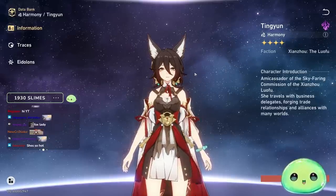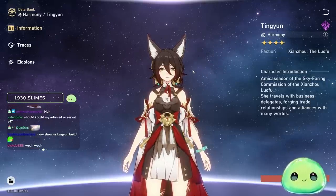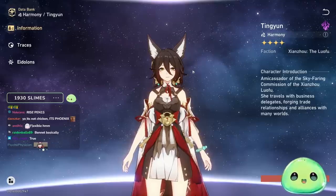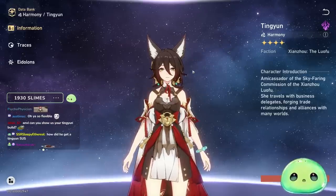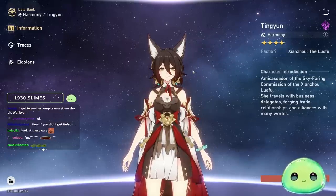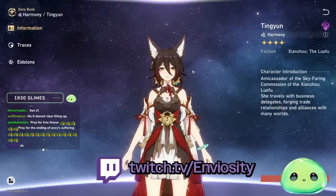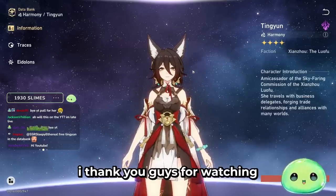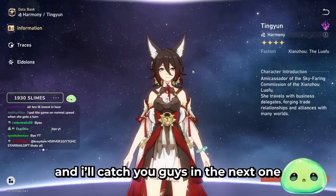Any team comp works with Tingyun. She's a very good character, easy to build, traces are all good, Eidolons are all good — I can't really say anything bad about her. If you got her, please invest in her. That's my Tingyun build guide. Hopefully this clears up any questions for those of you getting Tingyun for the first time. If you have more questions, feel free to drop them in the comments or join us on Twitch — we're live every single day. Thanks for watching, and I'll catch you guys in the next one.